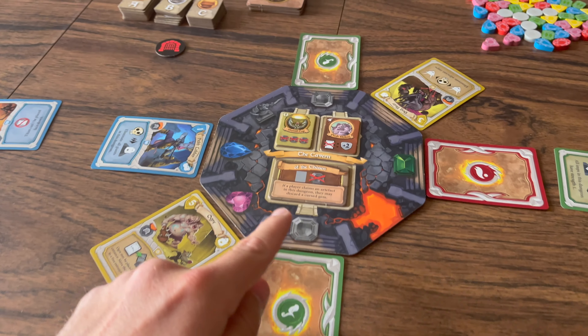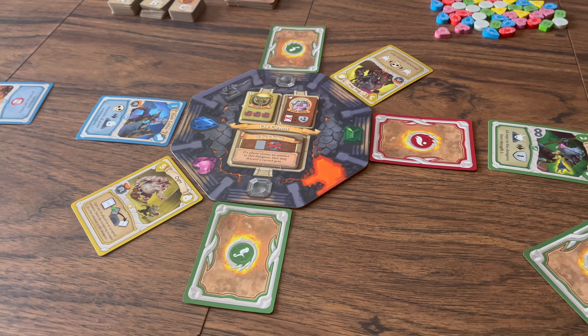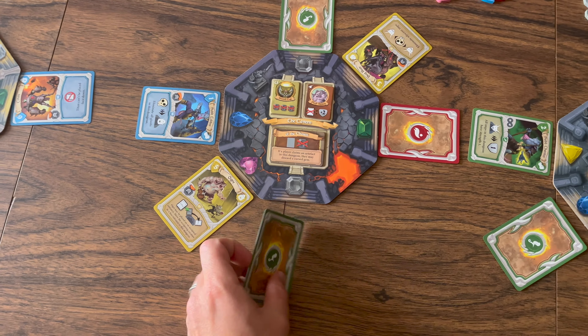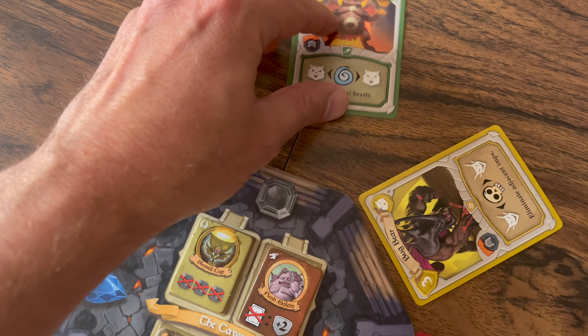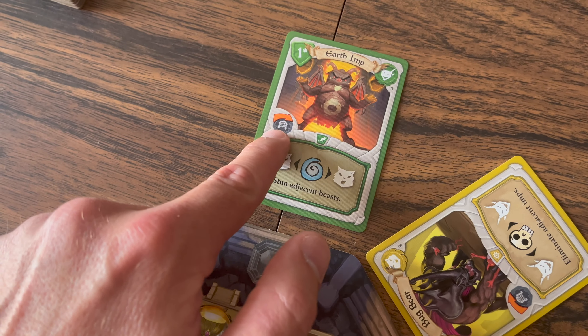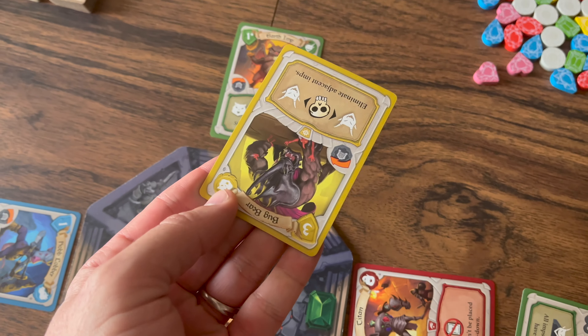Step three is the battle step. If no dungeons are full, skip this step. If a dungeon is full, the active player takes the battle token and the battle begins. If two dungeons are full, that player decides which to resolve first. The battle step has four sub-steps: first, all face-down cards are flipped face up.